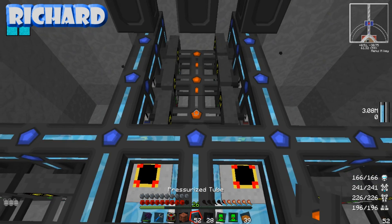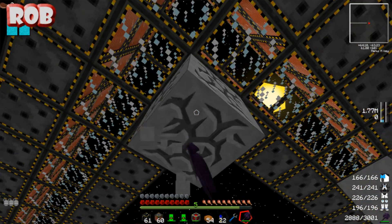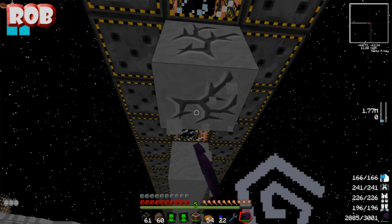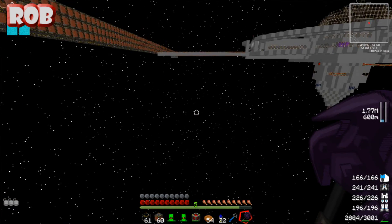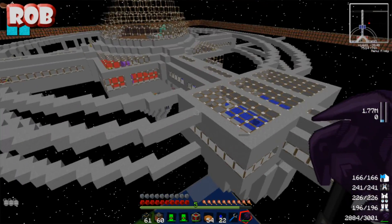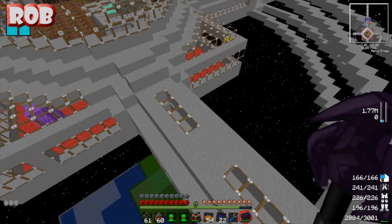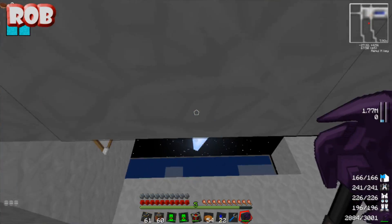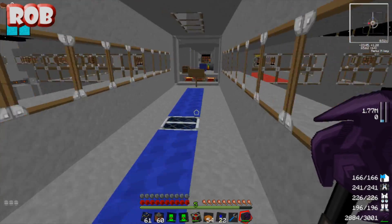There's a bit of trimming to do to get rid of all these random tin decoration blocks that are around. We can tidy it up later, it's not a problem. We just want to get the thing running, because we need to get our antimatter. Antimatter is the key, because obviously we want antimatter to power things. For peaceful use. Yes.